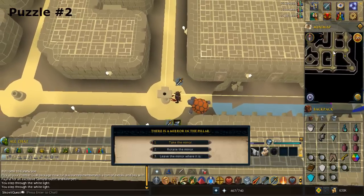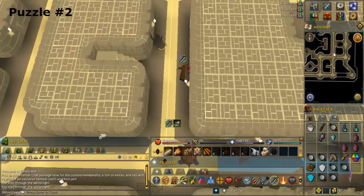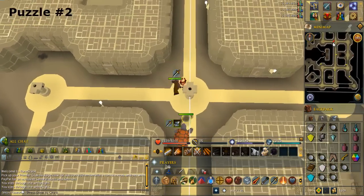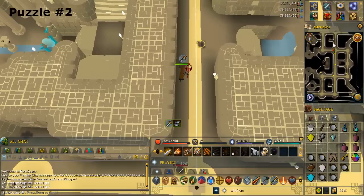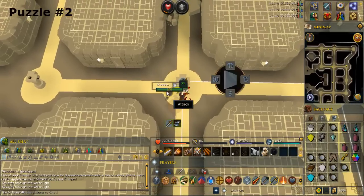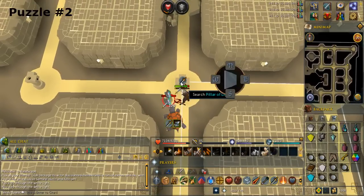Search the pillar and take the mirror. Search the pillar to the north and take the crystal. Go to the pillar to the north. Search the pillar and rotate the mirror so the light goes upwards — make sure your mirror matches.